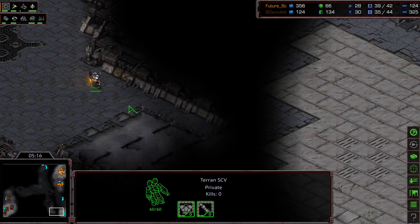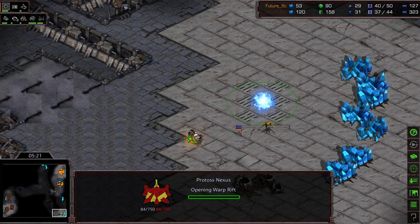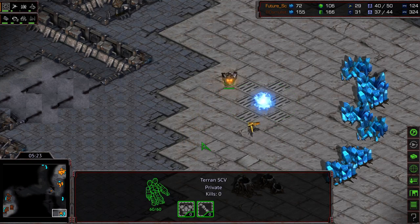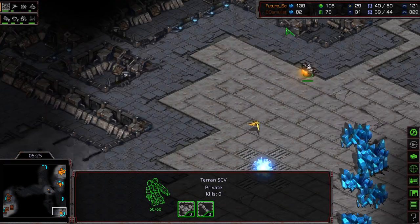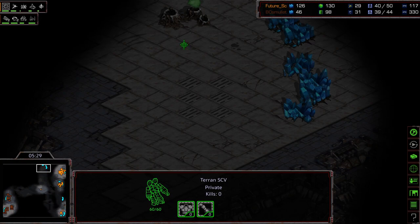Future is wandering a probe out and saving some minerals, so I think he is going to try to opt for a third base. But wow — Aedes Mullet right on top of it. He knows Future's playstyle, so he's going to wander down and see this Nexus being built immediately. Talk about knowing a guy — he's like, I know what you're going to do, I know your playstyle.